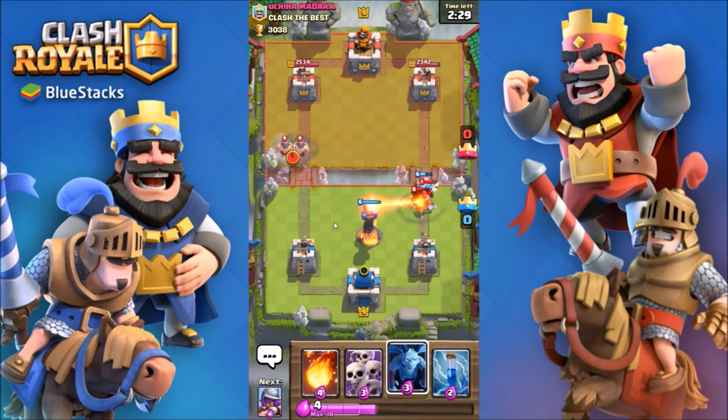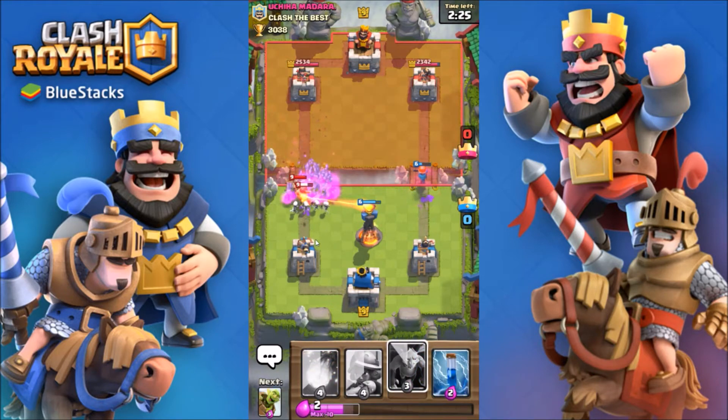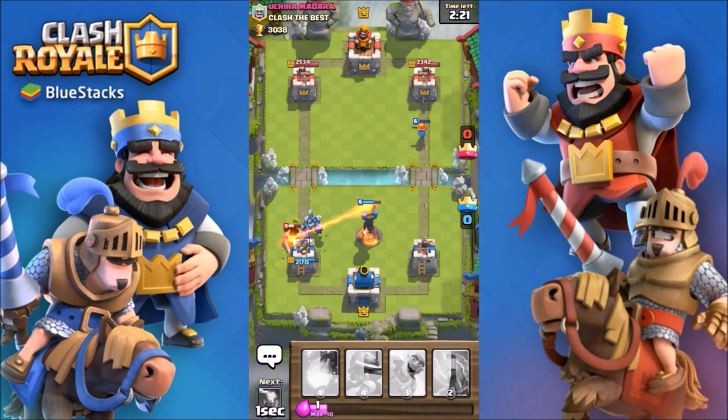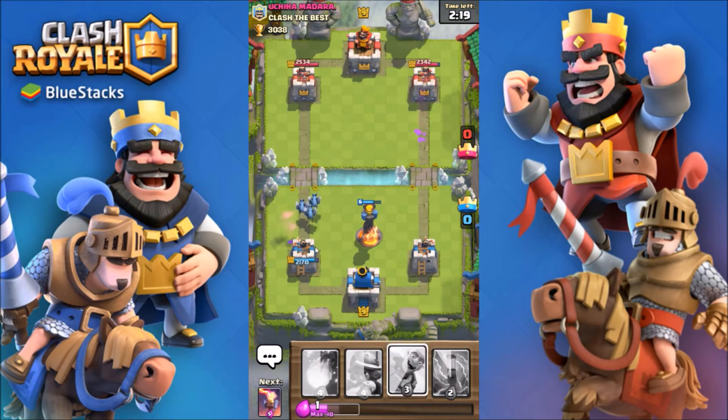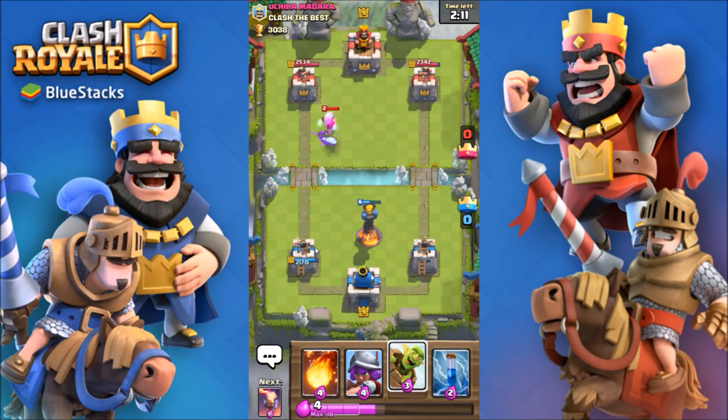Valk — please don't have zap. He does have zap, okay. Now that we know he has that, we gotta save our valkyrie for it because he could just keep logging our skeleton army.